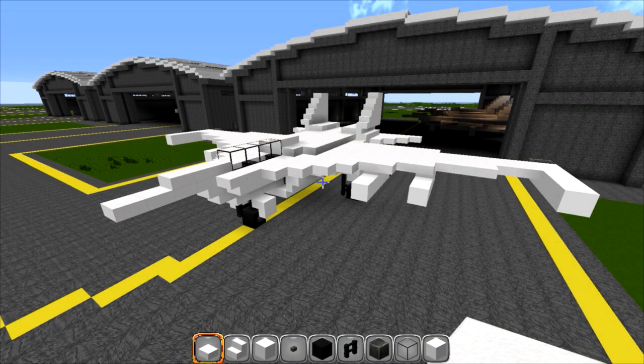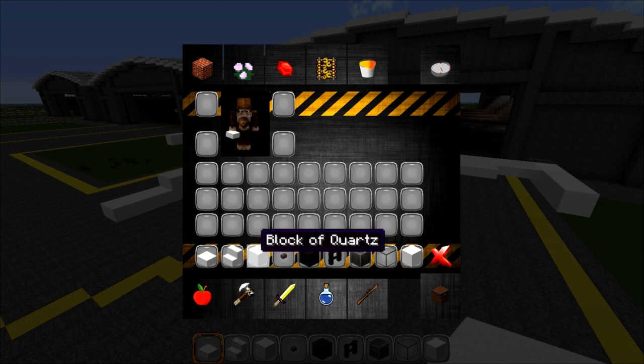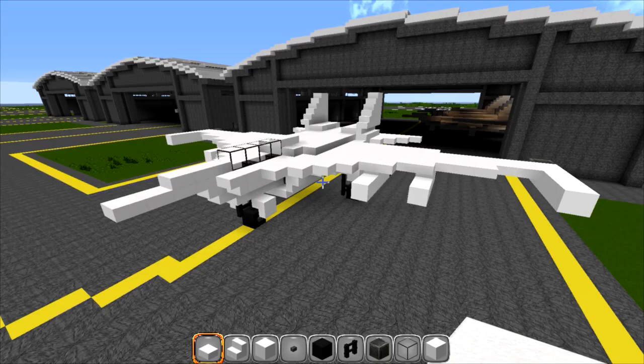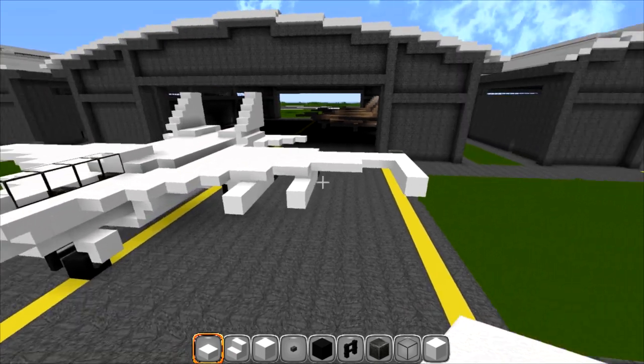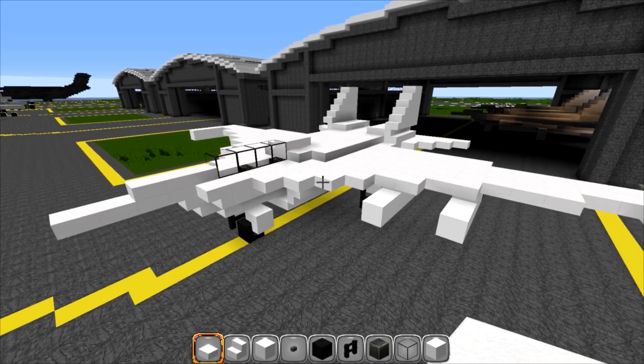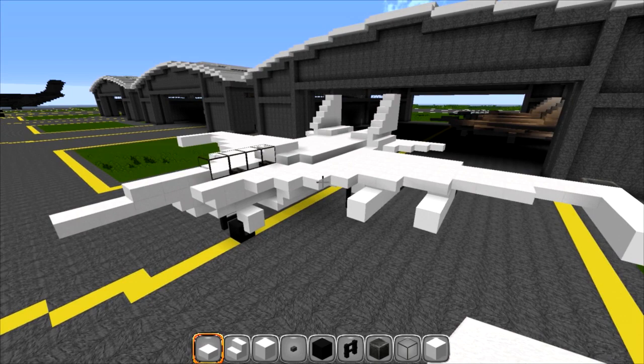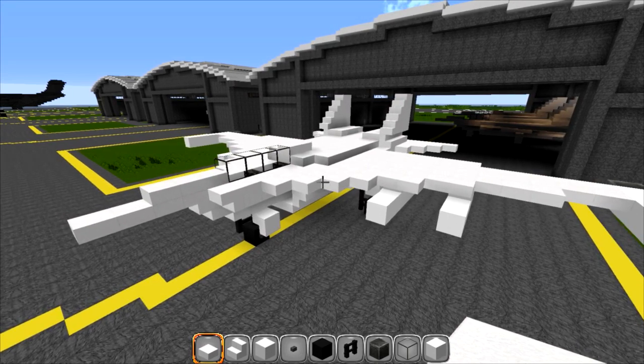The materials we're going to be using for this build are anything of the quartz variety — stairs, blocks, and slabs. You can also use nether brick. We've got buttons, black wool, nether brick fencing, block of iron, glass, and white stained clay or wool for the missiles. The idea is to get the pattern; hopefully in the future Minecraft will give us more blocks, like a light gray wool variant.